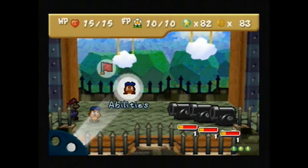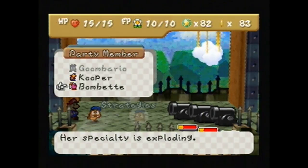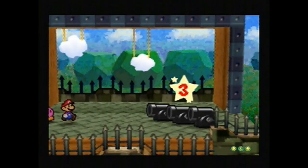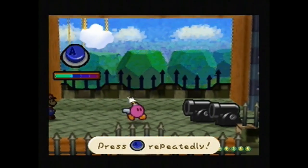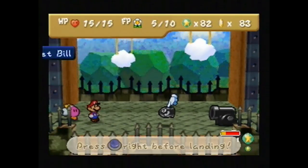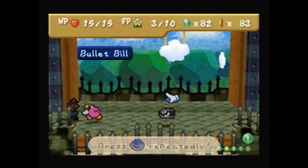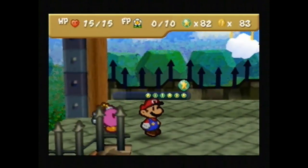I'm trying to think - do any of the partners have abilities that would help here? Bombette might be useful. Bombette actually would be good, so I'll switch to her now that I've tattled. Then we'll have Mario do Power Jump. And that took care of one. Then we'll have Bombette use Bomb. Bomb actually does a ton of damage - like a max of 5. Then we'll Power Jump again just to get rid of him. I'm just gonna Bomb the Bullet Bill here so we can end this, because there's a health block right nearby. God, that is a powerful move, at least for this point in the game.